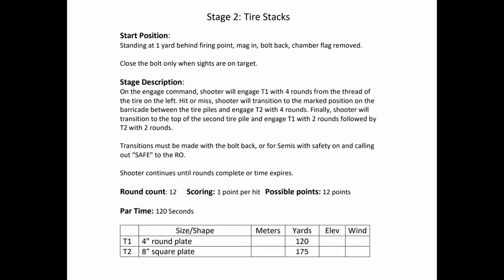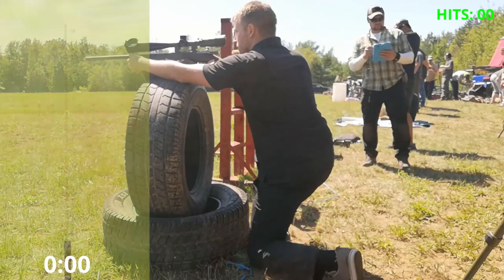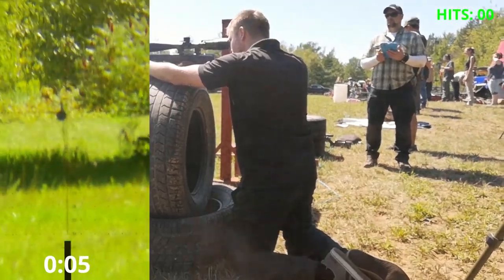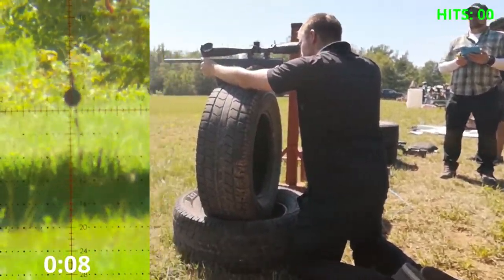Stage 2 - Tire Stocks. 12 rounds, 2 minutes. Starting one yard behind the firing point. On the engage command, the shooter will engage target 1 with 4 rounds from the top of the left tire. Hit or miss, the shooter moves to the marked position on the barricade and engages target 2 with 4 rounds. Hit or miss, the shooter moves to the right tire stack and engages target 1 with 2 rounds, followed by target 2 with the last 2 rounds. Once again I zeroed my scope for the close target, so with my zero at 120 I could hold straight in, and for 175 yards I would have to hold over 10 MOA.